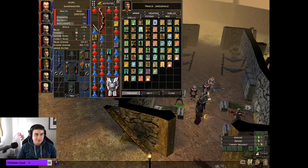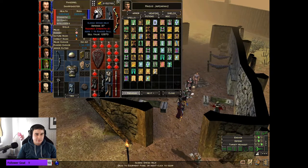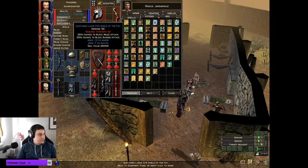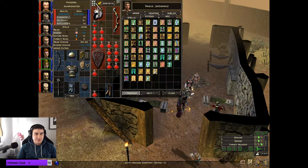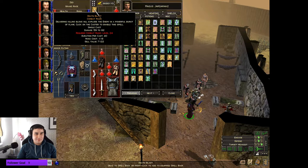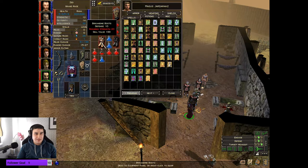Definitely keeping that - that's going to be a massive upgrade later on. It doesn't depreciate in value so that's fine. It's a lot of defense but awful stat on it. Another giant shield here, that's cool. I'm keeping hold of this just in case Stead does get 15 strength - he might by the end of the game, but not that hopeful to be honest.